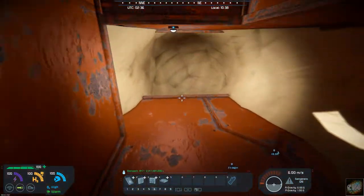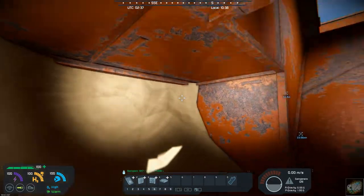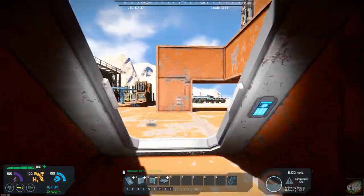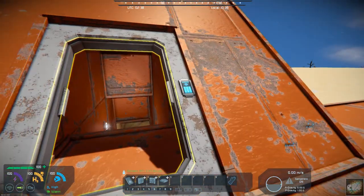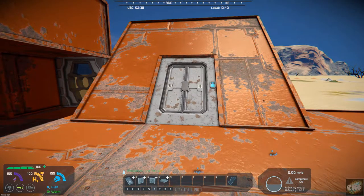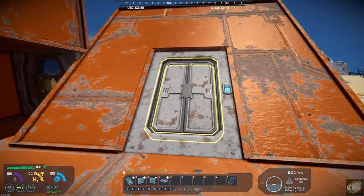You can kind of come in here — say you've got an underground base — I just did a real quick build here, showing what you can do with it. And you've got the doors that will close.